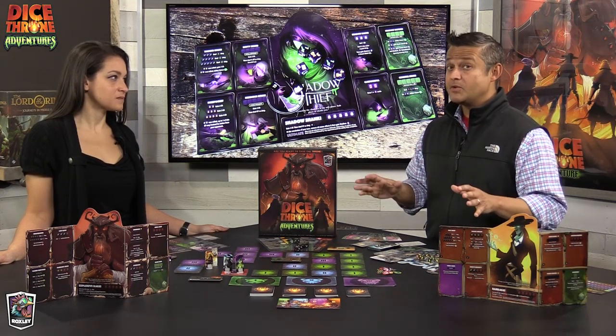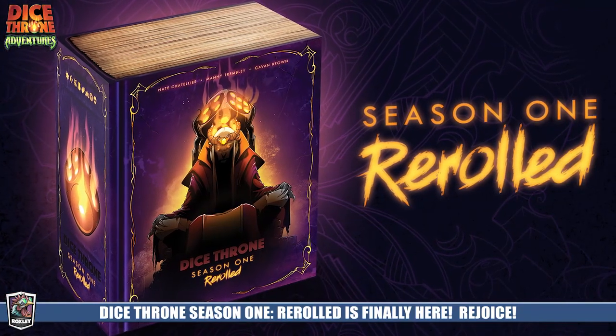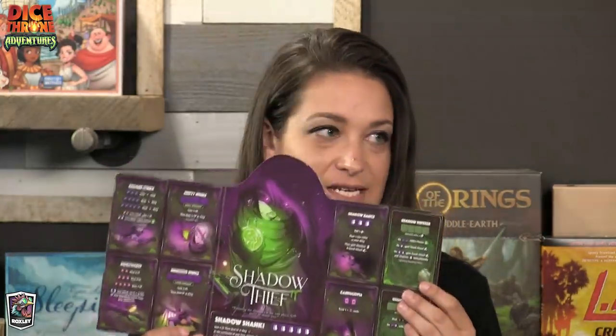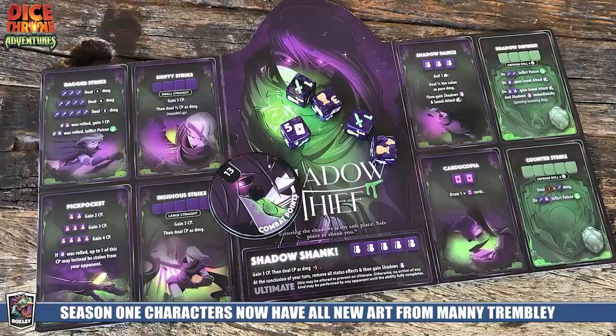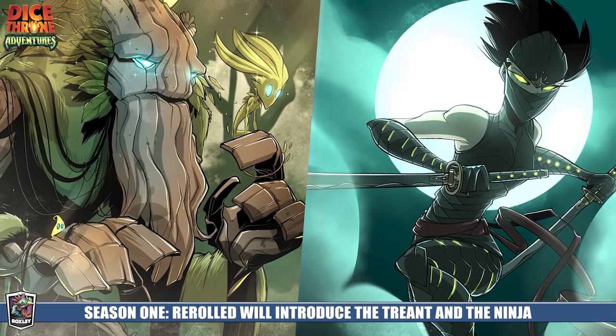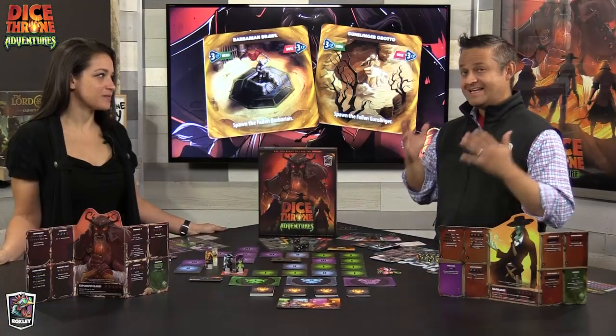One exciting addition is Re-Roll — a Season One remaster. Many fans wanted the Season One aesthetic updated to match Season Two, and the developers listened. All six original heroes, including the Shadow Thief, now get die-cut boards, game trays, swirl dice, and the new book-box format similar to Season Two. It also adds two new characters: the Treant, previously a Kickstarter print-and-play for Season Two, and a Ninja.